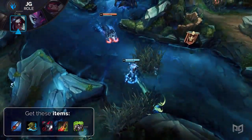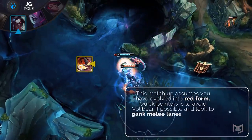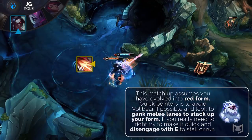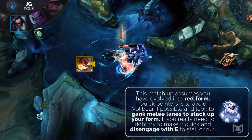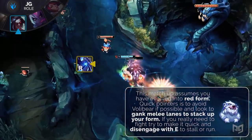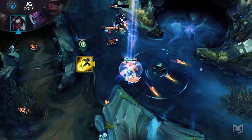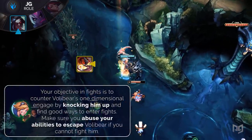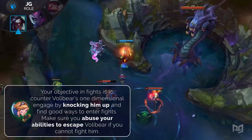Kayn is a jungler with extremely high carry potential, so here are some tips. Try to avoid Volibear early on and look to stack up your form by ganking melee characters. If you have no choice but to engage Volibear, use your abilities to trade with him and disengage with your Shadow Step to run away or stall for time for your teammates to come. Keep an eye out for easy knockups on Volibear since his engagement is very one-dimensional as he tries to just run at you.